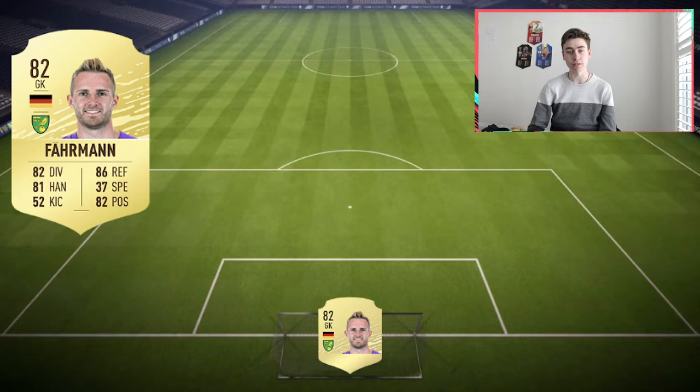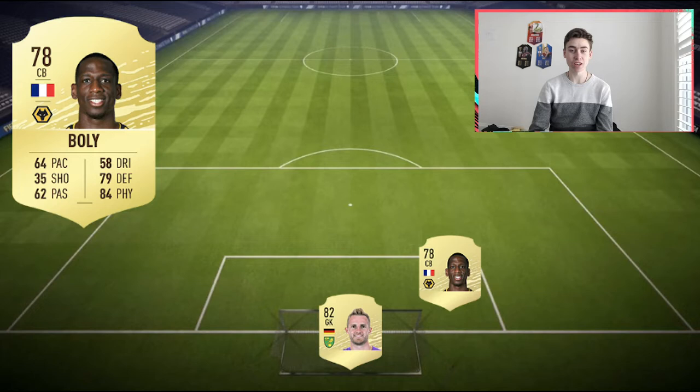Into the first centre-back position, we have Willy Boly. He had a great season last year for Wolves and has had a good season so far, besides getting a red card last week. I feel he's going to get a 78-rated card minimum — there have been a few leaks on his ratings, but we don't know if that's 100% legit. He's not going to be the quickest centre-back, but he's huge — around 6'4" or 6'5" — so he'll be a big presence on the field with decent defending and very good physical. You should pair him with a quicker centre-back, letting Boly sit behind as a sweeper making those big tackles. I think he's going to be very good and very cheap for your FIFA 20 starter team.